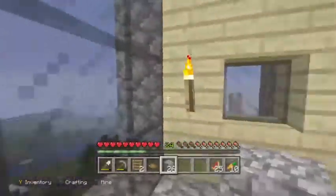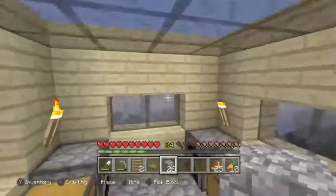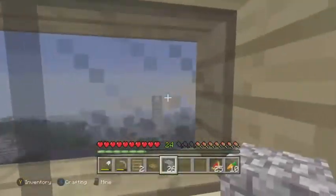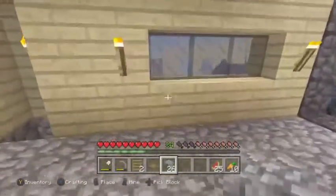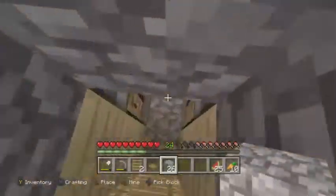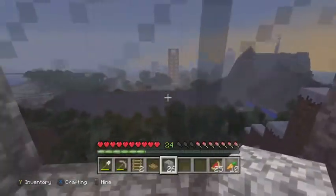Pretty good views up here, except for render distance — if render distance was unlimited, it would be pretty amazing. You can see pretty far in a lot of directions from up here. You can see the storage area, the roof, and the city. Here is a place to sleep as it begins to get dark.